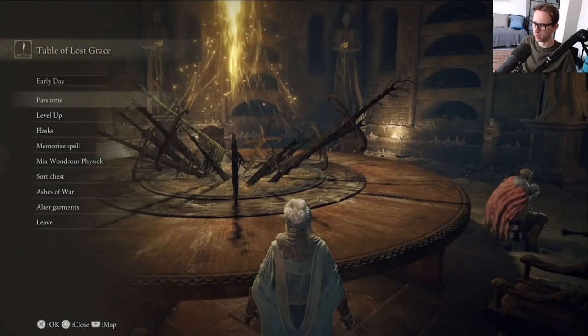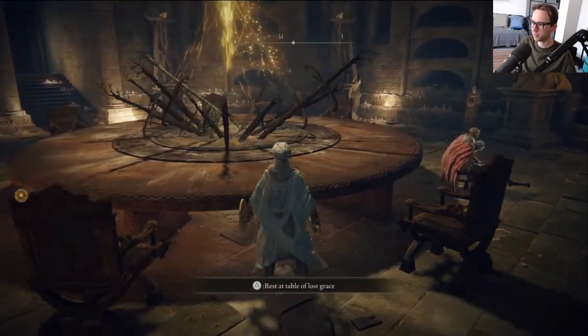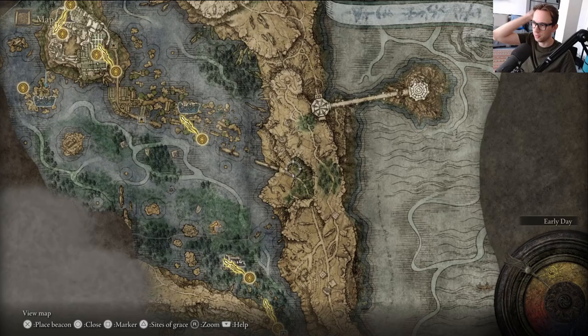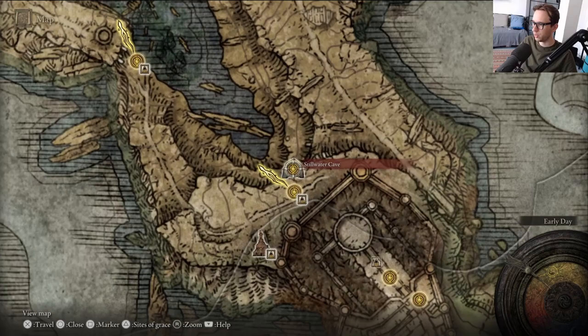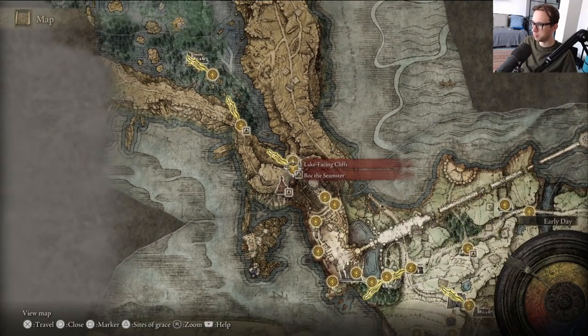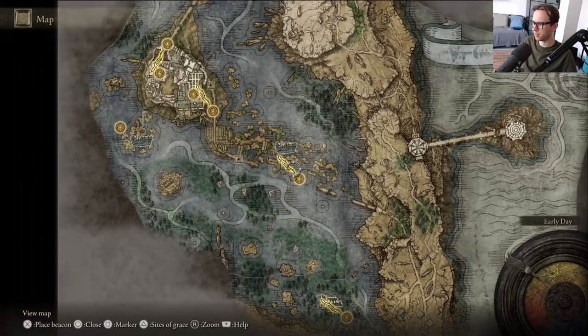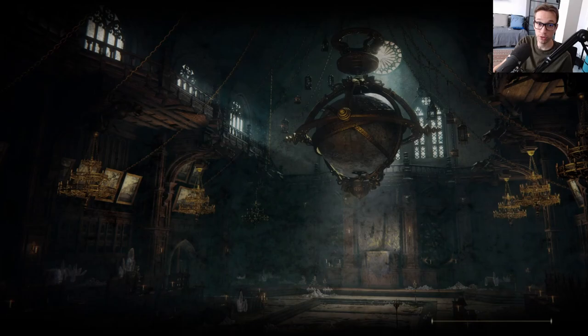Alright, before we return to Raya Lucaria, there are a couple of other things I need to take care of. We need to go and meet the Turtle Pope. The reason is that the Turtle Pope is like the main magic dealer in this game, and we picked up a couple of scrolls that I want to give to him.